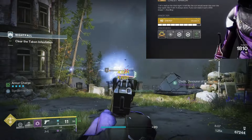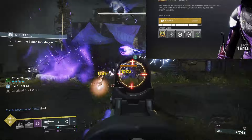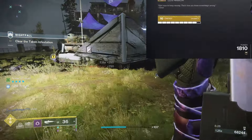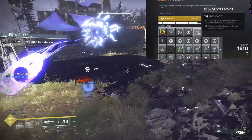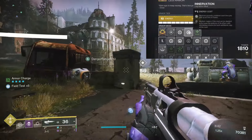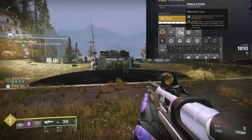On the chest — the Hold Fast Vest — I really like using the Charged Up mod, which increases your maximum armor charge stacks by one, leaving three additional slots open. I use one or two of those for different elemental resistance mods. For the leg piece, I like Stacks on Stacks, which gives you one additional armor charge stack when you pick up an orb of power — so you get two stacks for the price of one. I also like Innervation, which reduces grenade cooldown each time you pick up an orb of power, and Insulation, which reduces class ability cooldown each time you pick up an orb of power.